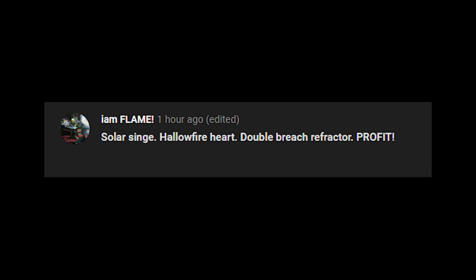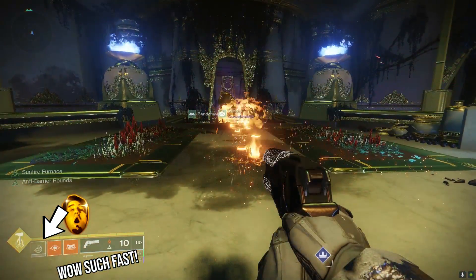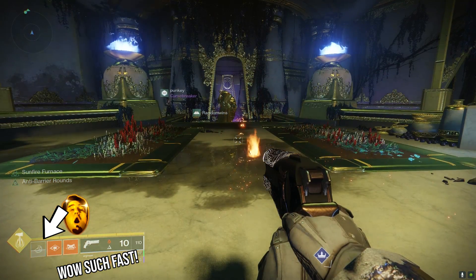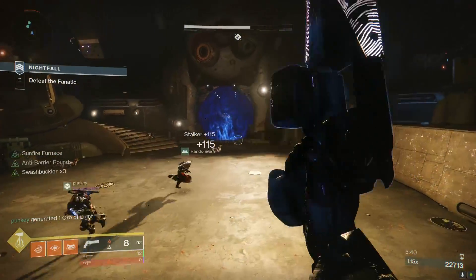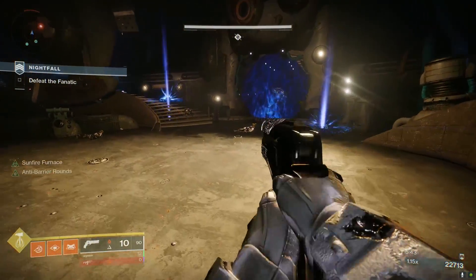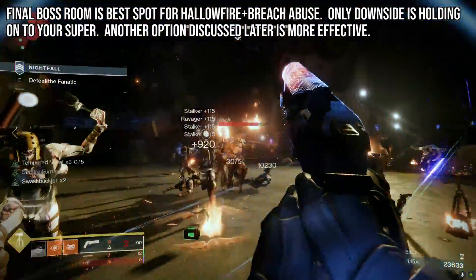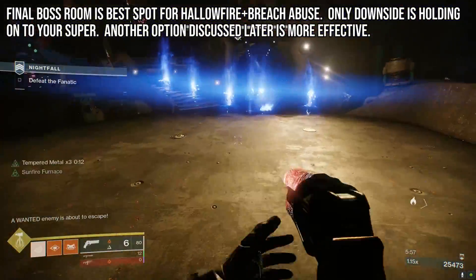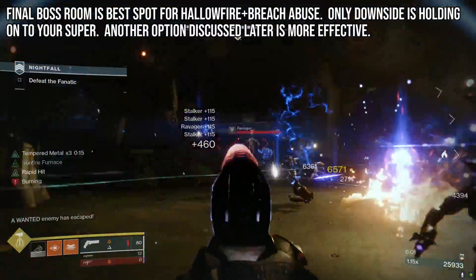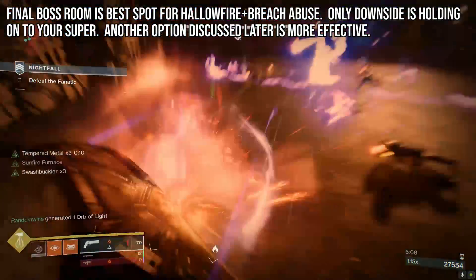Solar Singe, Hallowfire Heart, Double Breach Refractor — while I don't expect this to work, I like where your head's at. Hallowfire Heart gives quicker ability cooldowns when your super is fully charged. You combine that with Double Breach Refractor, which is getting patched by the way — in theory, could be a ton of heavy-hitting grenade spam. This was sorta okay, but I'd be lying if I said it would be my new go-to. Even with really high discipline, Double Breach Refractor, and Hallowfire Heart, my grenades weren't coming back as lightning quick as I'd hoped. The other bummer is that in order for the faster grenade recharge rate, you gotta hold on to your super, which is hella lame, because you really need roaming supers for this strike to clear out the ads faster in certain rooms. I appreciate the suggestion though — it was a pretty good idea.